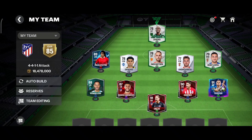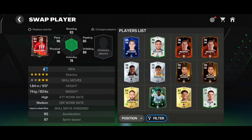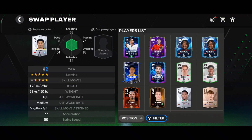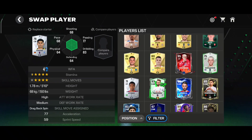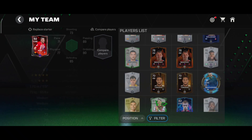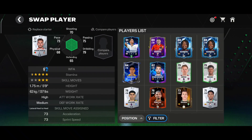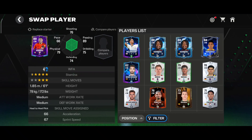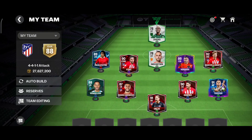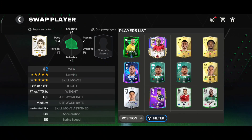At right mid I'll be using Marcos Llorente, who is a brilliant player for Atletico. At center mid I'll be using an out-of-position Koke — you can't make an Atletico squad without Koke. He's been with Atletico for a long period of time and played a crucial role in winning all those titles. At right center mid we're using Herrera, who was also a good player for Atletico.